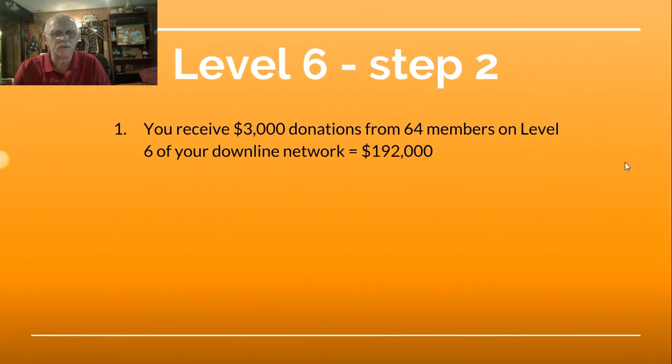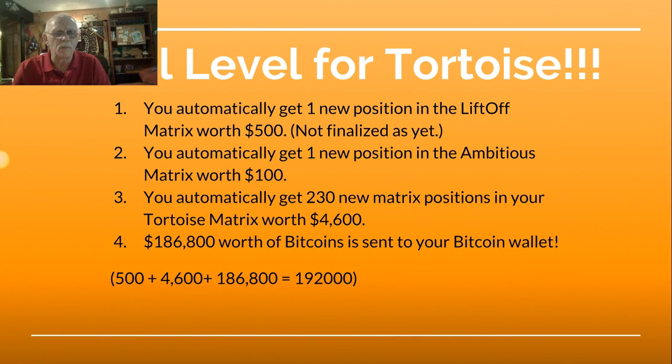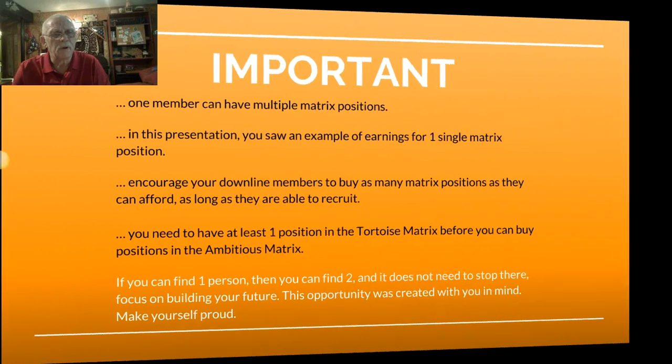Level 6, Step 2: You receive $3,000 donations from 64 members on Level 6 of your downline network, equals $192,000. At the final level of the tortoise matrix, you automatically get one new position in the liftoff matrix worth $500, one new position in the ambitious matrix worth $100, and 230 new matrix positions in your tortoise matrix worth $4,600. That's $186,800 worth of Bitcoin sent to your Bitcoin wallet. $500 plus $4,600 plus $186,800 equals $192,000.